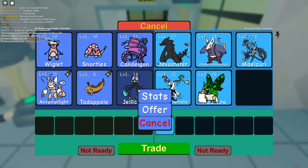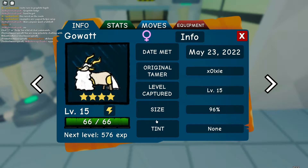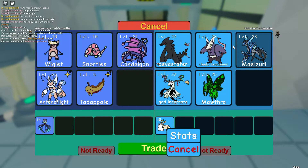We are trading a five-star Jellicent for their four-star Scribbled Gowatts. It's also a hidden trait — pretty good.